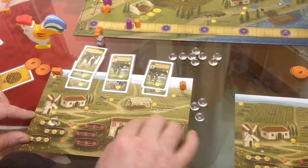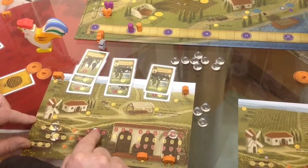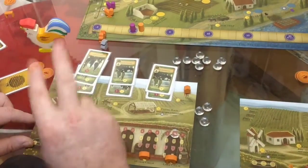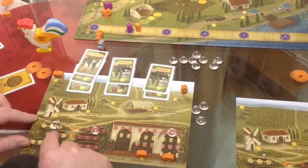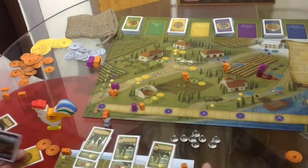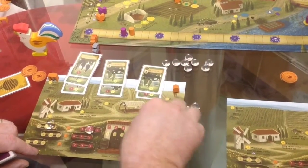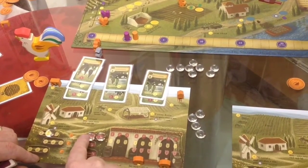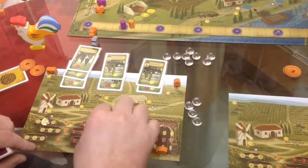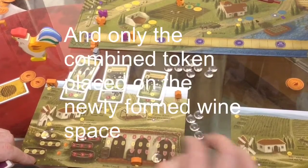That's making straight red and straight white wine. You can also make blushes — the way to make a blush is it has to be a white and a red. Say I had a five white and a two red — I make a blush of seven. And some of the cards you fulfill need a minimum blush value. You can also make champagne — sparkling wine — and that requires two reds and a white. With a three red, a two red, and a two white, I could make a champagne of value seven, and that ages too. Blushes and champagne earn even more victory points.